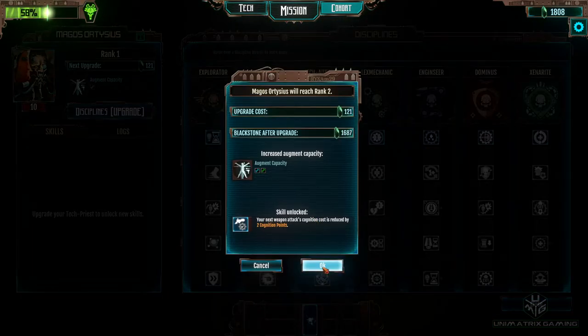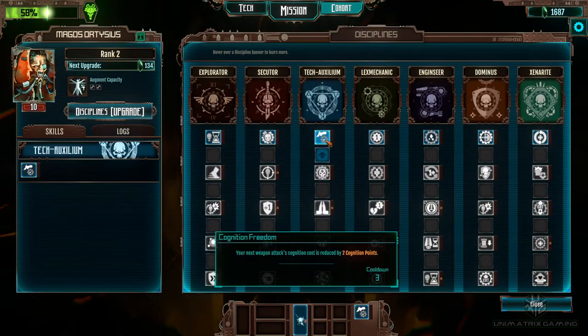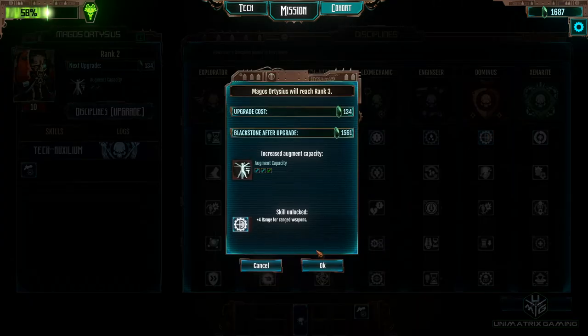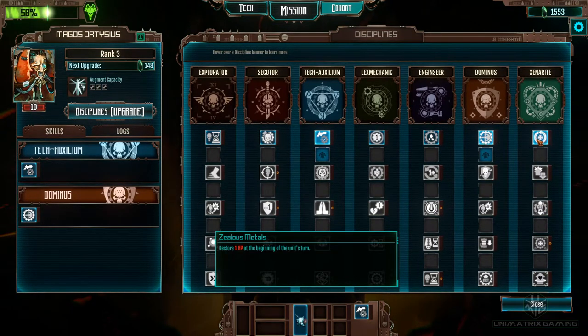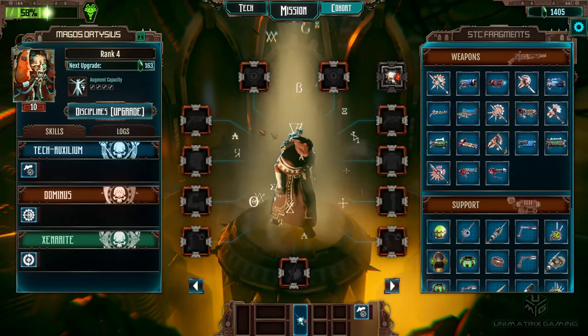I always recommend you definitely get the Cognition Freedom on every guy - everyone that's going to shoot wants this one for the extra range for your ranged weapons. I think we'll also get the Zealous Metals, which will heal us one at the beginning of every turn.